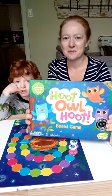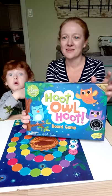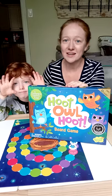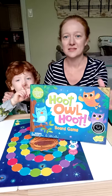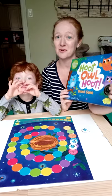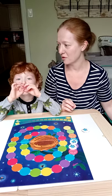Today we are going to play Hoot Owl Hoot by Peaceable Kingdom. This is a cooperative game which means that the players play together instead of competing against each other — you work together to solve the game. It's for ages 4 plus and it was actually a winner of the best toy award, so we're excited to play this game.